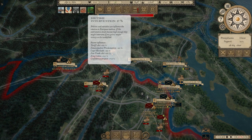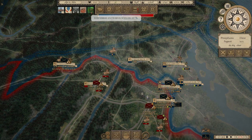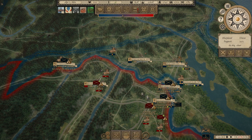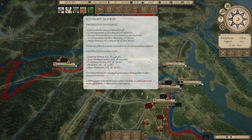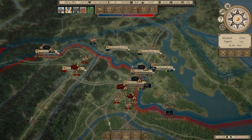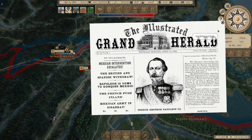Free trade, tariff, and cotton all help but only to a point. I'm curious whether the French will ever intervene, or is it — the French were always dependent on whether the British would go. Mexican intervention escalates: the British and Spanish withdraw. Napoleon III vows to conquer Mexico — the French push inland.